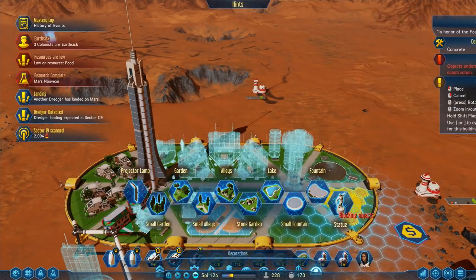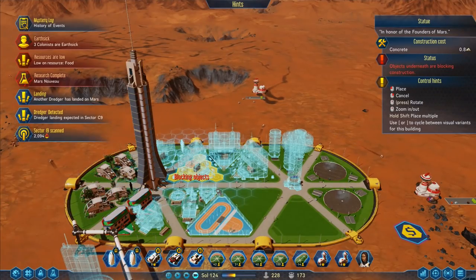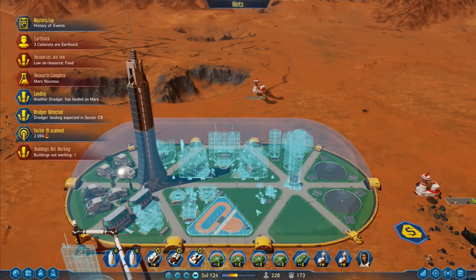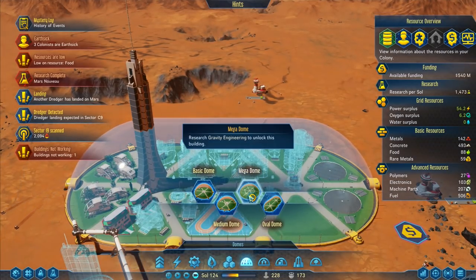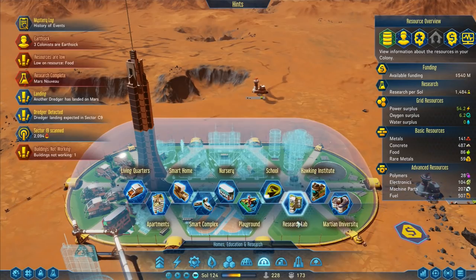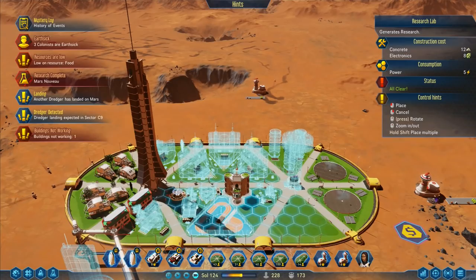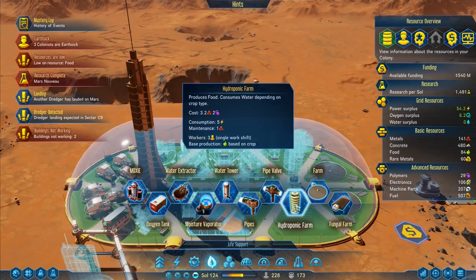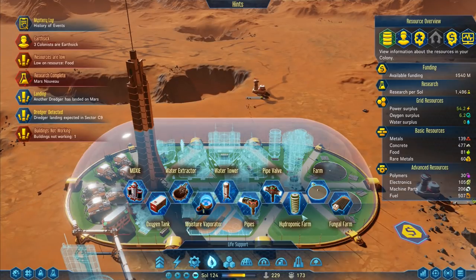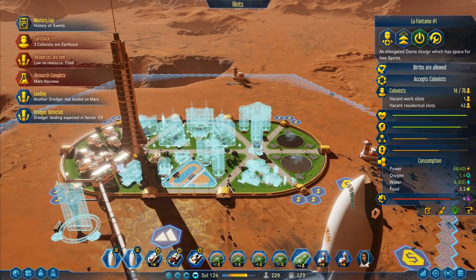Service comfort 50. Maybe I should put in another one of these because they do help people. I'll put a garden up there and then go into this one. I've got a mega dome - gravity engineering to unlock that building. Playground, research lab, Hawking Institute - the research lab is smaller so I can put two research labs in here. I'm going to put some more houses in there as well - I don't want to run out of places for people to live.